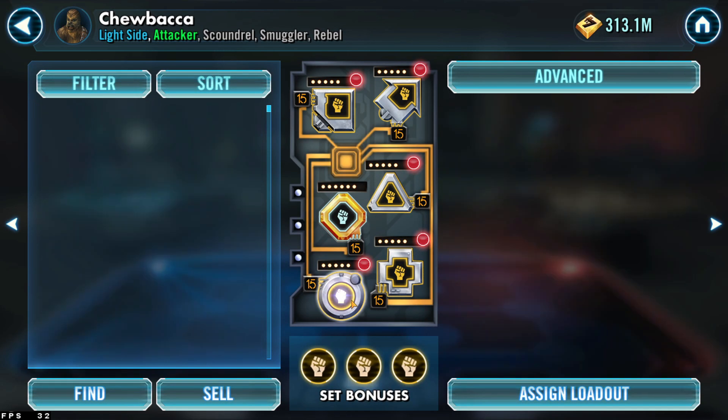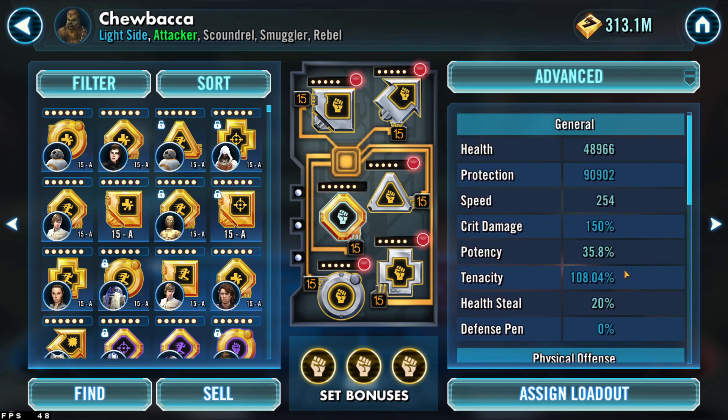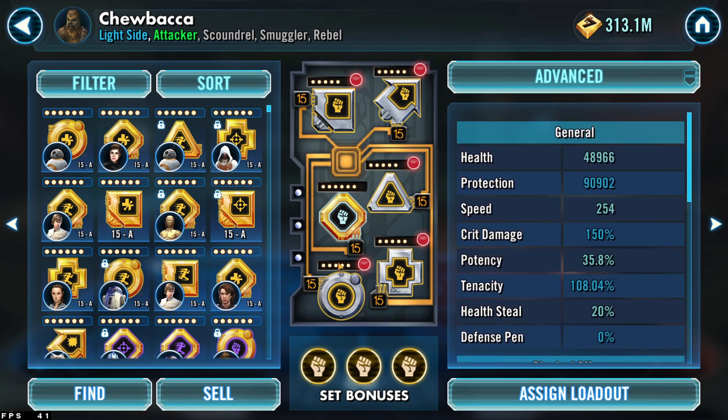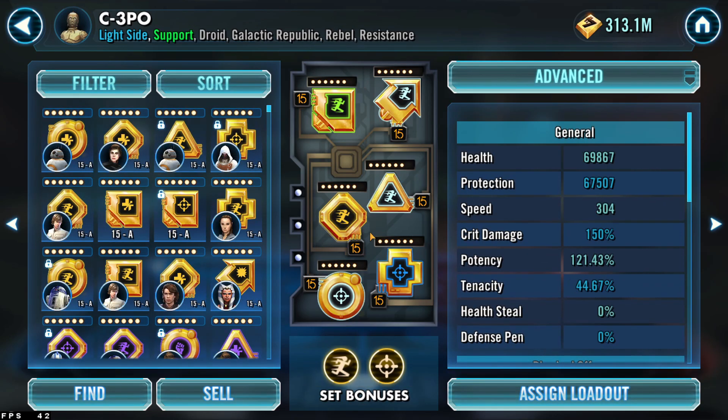Chewbacca is modded for maximum tenacity — tenacity sets with survivability, getting close to 100% tenacity. There's not really anybody here that can inflict debuffs heavily, but that's just how I have him. You don't need Chewy modded for offense or crit damage. Generally however you have your Chewbacca modded is probably going to be okay, but if you want a specific set, this is my tenacity set — or you can do an offense set with a tenacity set and some offense primaries.